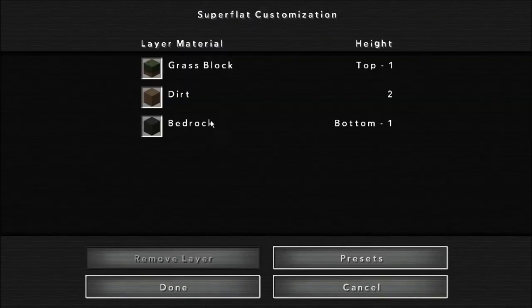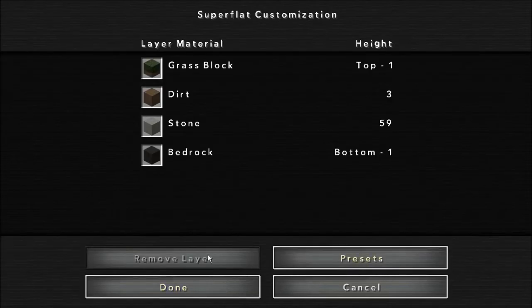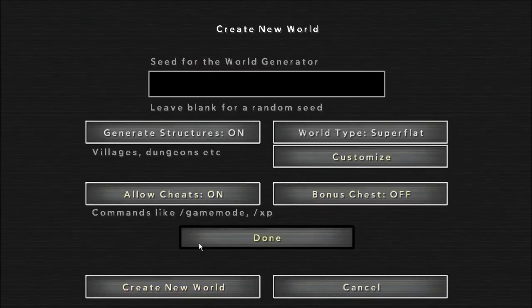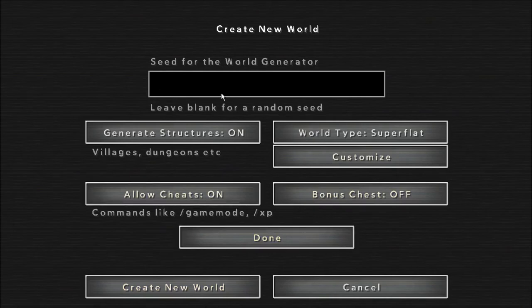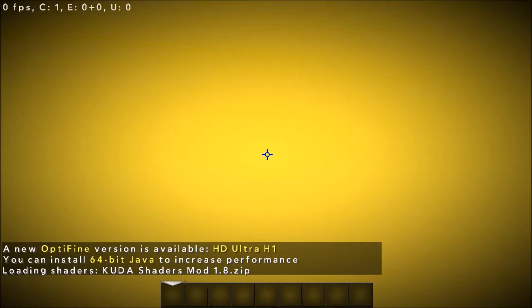So I'm creating a new world over here. We do not need the bonus chest. The seed I'm going to put is 'guns in vanilla Minecraft 1.8'. There we go, we're creating a new world. Sorry for the background noise if you're hearing it. Let's get into this world — yep, there we go.